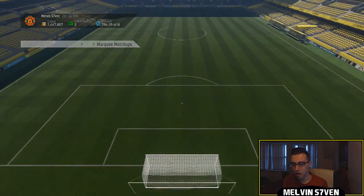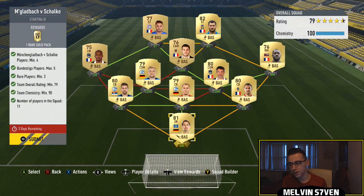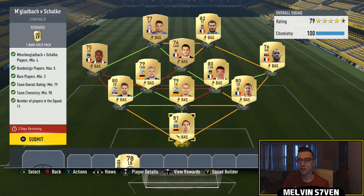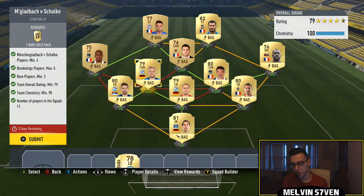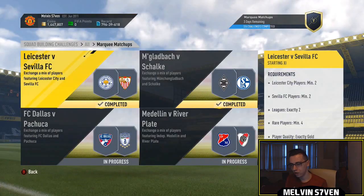Next one we've got is Morden Glacbac versus Schalke. You need a combined total of four of these players, so it doesn't really matter what team you get them for. I've got three Schalke players and then a Morden Glacbac player, and then the goalkeeper kind of sections that off. You can only have five Bundesliga players, so I've went with French for the rest of the squad, most of it Liga on. Very simple — you get a rare gold pack, which is another 25k pack. Those are good rewards.